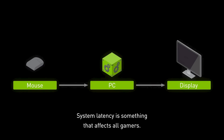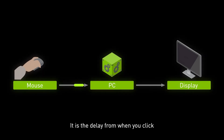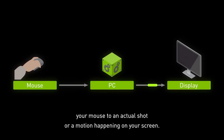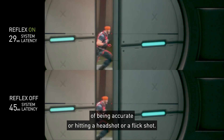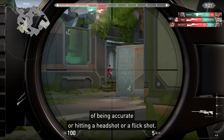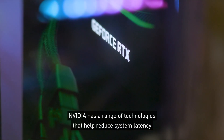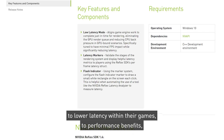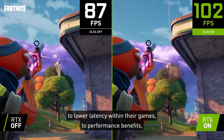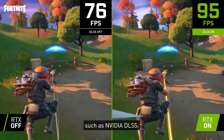System latency is something that affects all gamers. It is the delay from when you click your mouse to an actual shot or motion happening on your screen. The higher your latency is, the less chance you have of being accurate or hitting a headshot or a flip shot. NVIDIA has a range of technologies that help reduce system latency, from the NVIDIA Reflex SDK which game developers can use to lower latency within their games, to performance benefits such as NVIDIA DLSS.